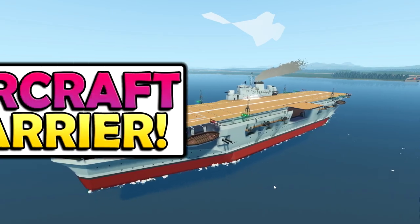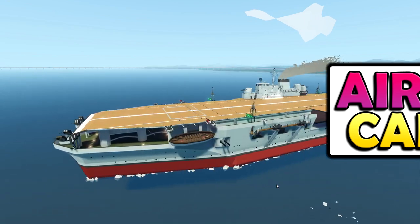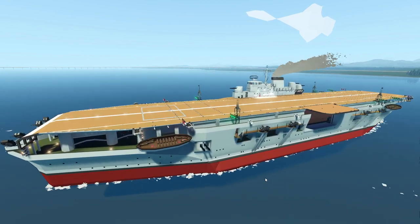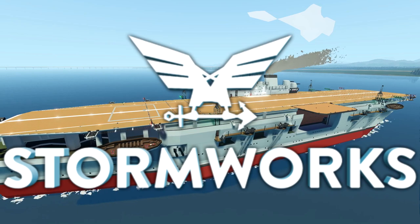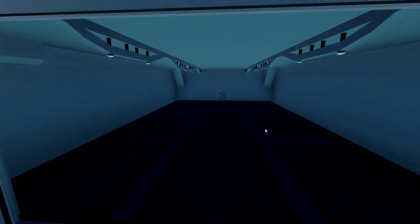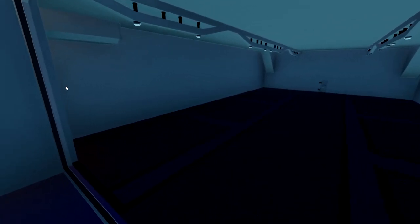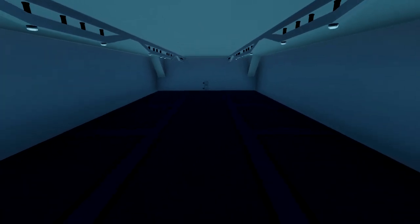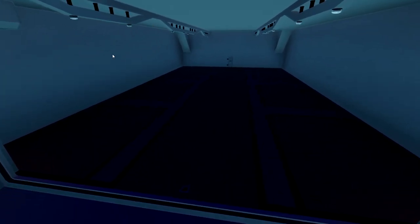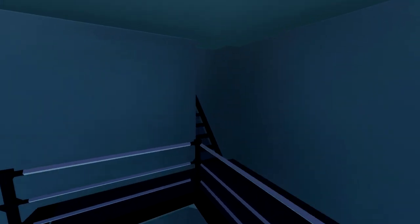Hello guys! Welcome back to another video on my channel. Today we are continuing on with our aircraft carrier, and today we're actually going to be adding some more details to this thing. As you guys saw in a previous video, we actually ended up adding this bit down here. Now it's actually relatively empty at the moment, but I've decided that today we're actually going to add some walkways along the top. We're going to allow it to actually have maybe more lighting in it, and I also want to be able to get into this room right here, if at all possible.